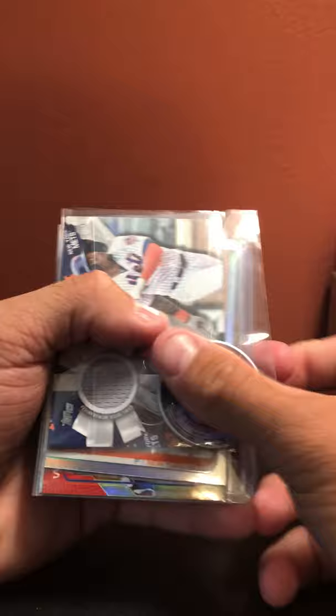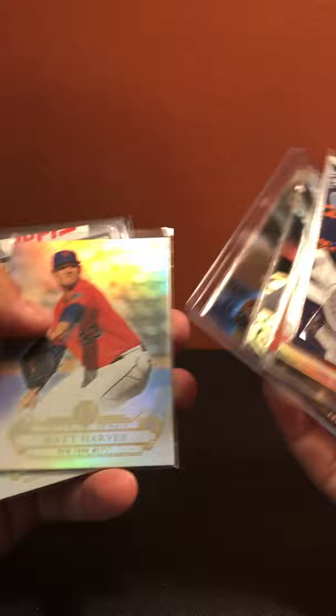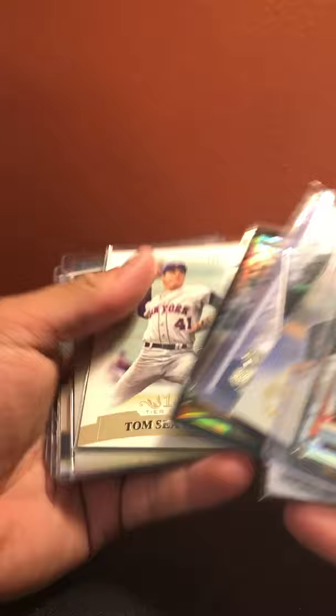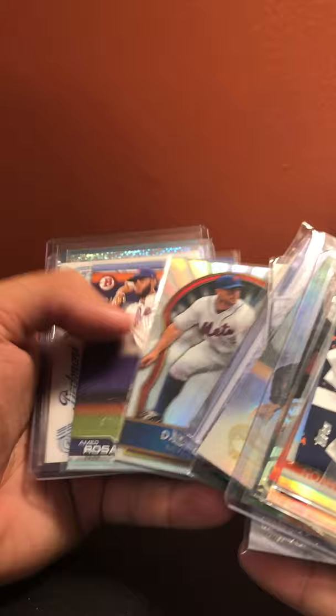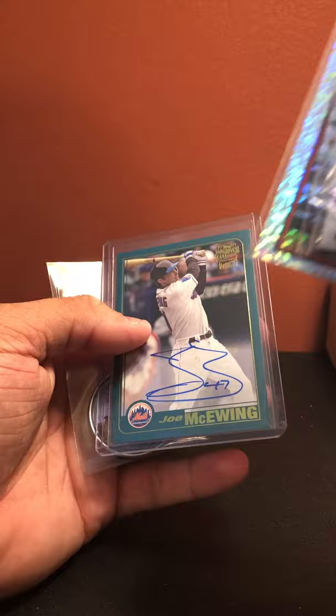New York Mets — about 17 minutes in: Cespedes coin, Dominic Smith jersey, Conforto refractor, David Wright refractor, Jose Reyes refractor, deGrom base, Piazza insert, Matt Harvey, Matt Harvey Piazza, Chris Flexen dual jersey — I also have a Bowman Platinum auto of his out of 10 — Michael Conforto rookie auto out of 199, Jason Bay black refractor out of 199, Tom Seaver out of 799, Zach Wheeler auto out of 35, David Wright out of 499, Amed Rosario out of 499, Daniel Murphy auto, Tyler Naquin, Travis d'Arnaud, Joe McEwing auto Archives, and another Cespedes coin.